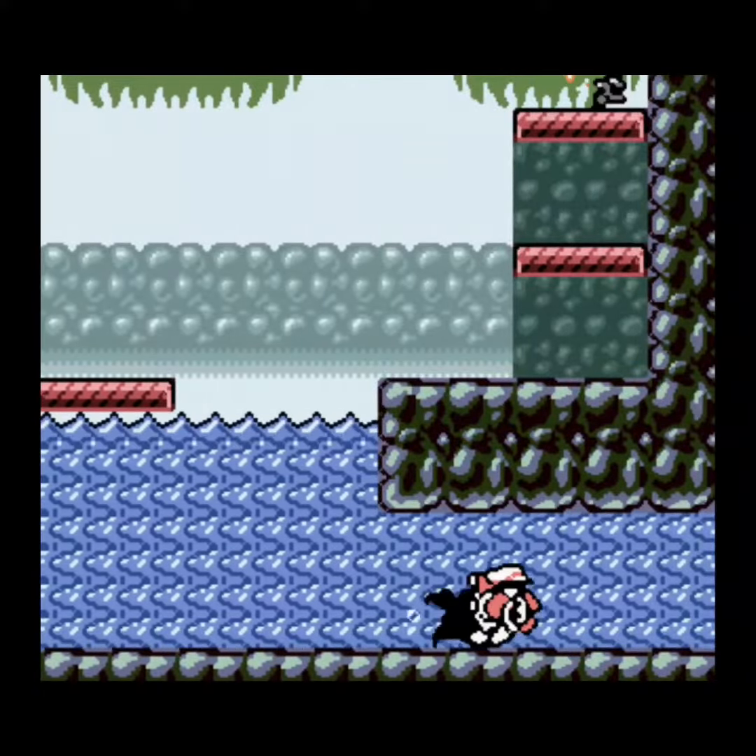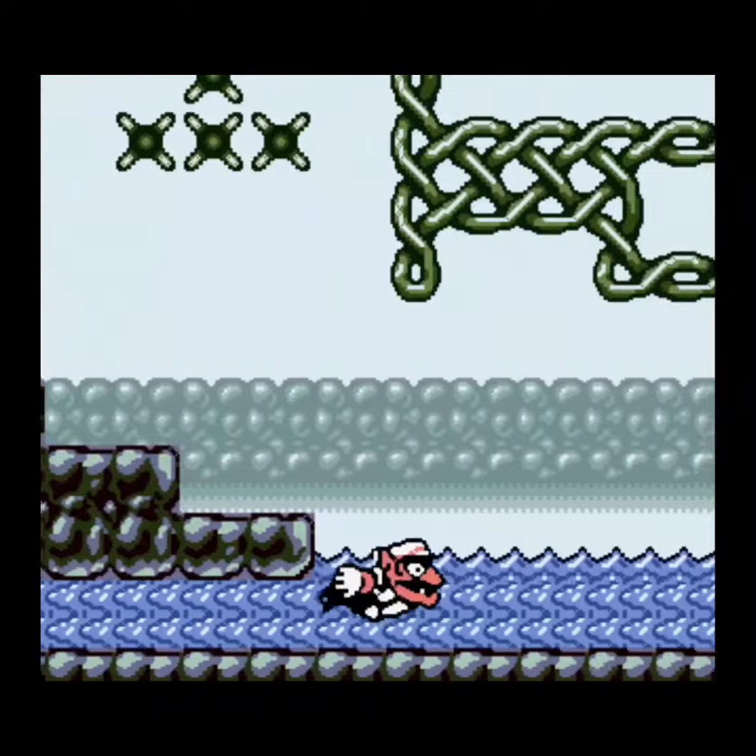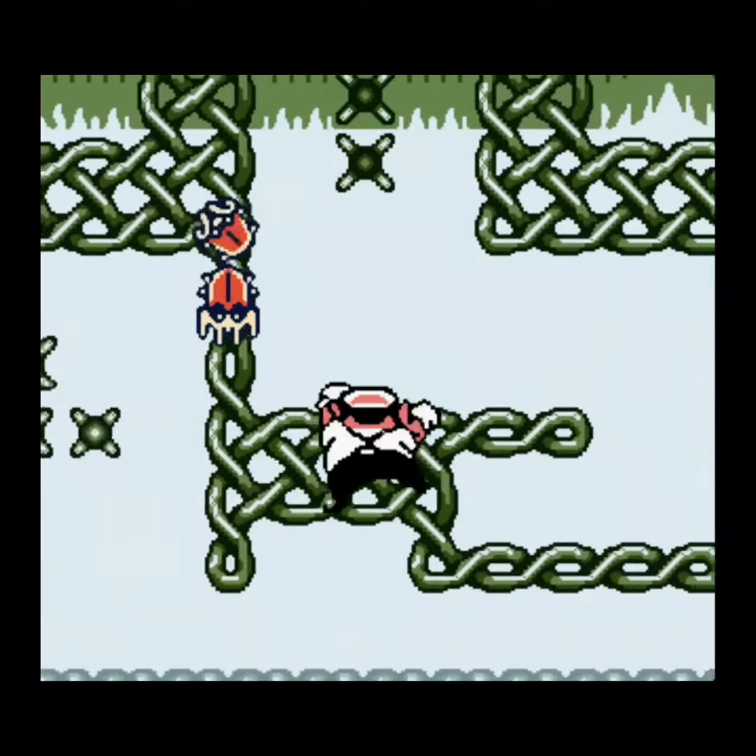Now just jump into the river and use your turbo swimming to make it to the next screen. We're going to skip this first section just by high jumping to the right.